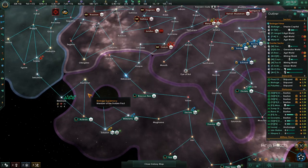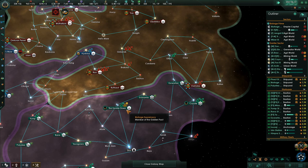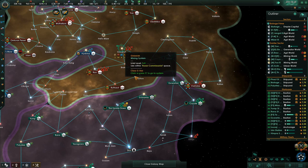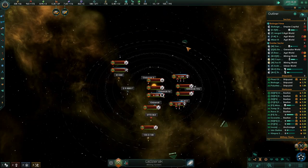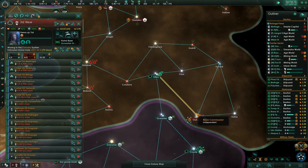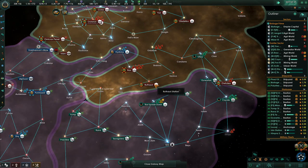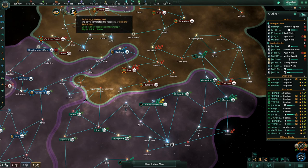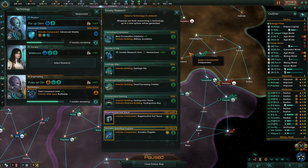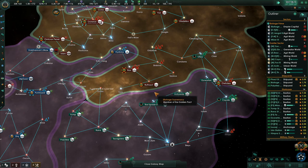System survey complete — perfect, grab this because that's got to be a choke point. Hostile station engaged. Well, you guys wanted more — which way is his ship going? They're going down in this direction. I'm going to keep an eye on that. Research complete. Climate restoration.